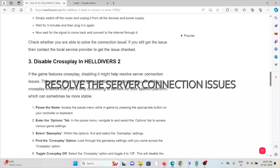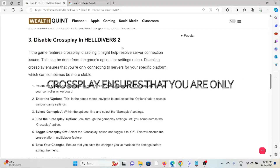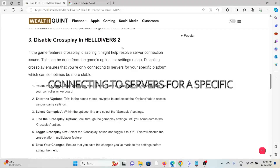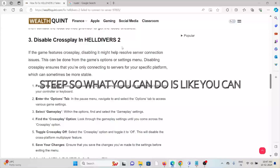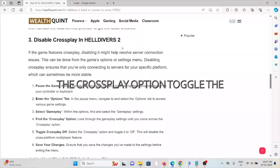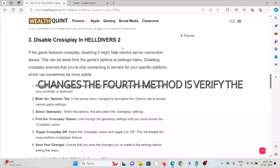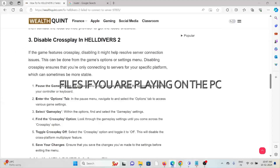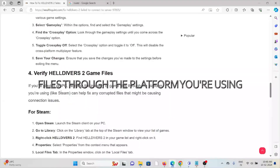The third method is to disable crossplay in Helldivers 2. If the game features crossplay, disabling it might help resolve server connection issues. This can be done from the game's options or settings window. Disabling crossplay ensures you are only connecting to servers for your specific platform. Pause the game, enter the Options tab, select Gameplay, find the crossplay option, toggle crossplay off, and save your changes.